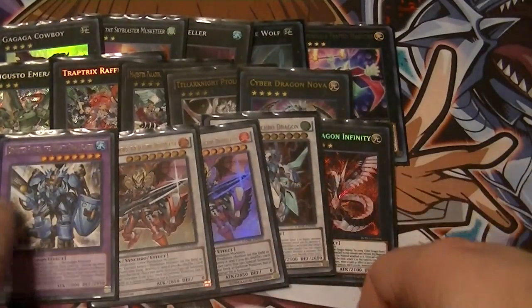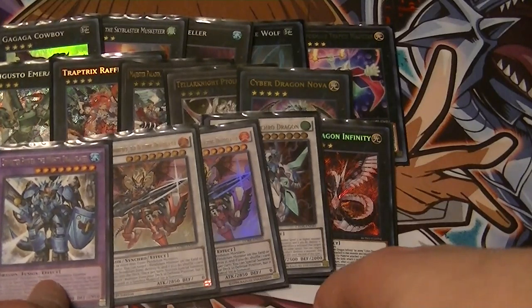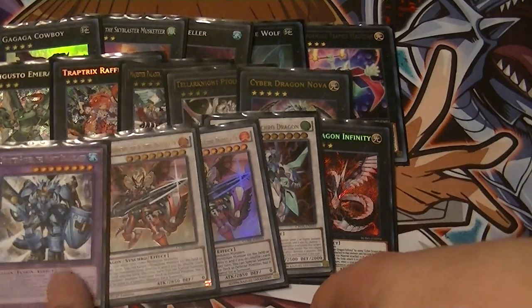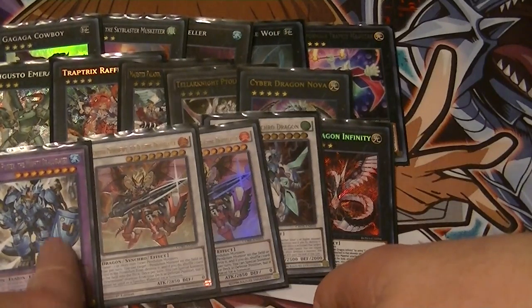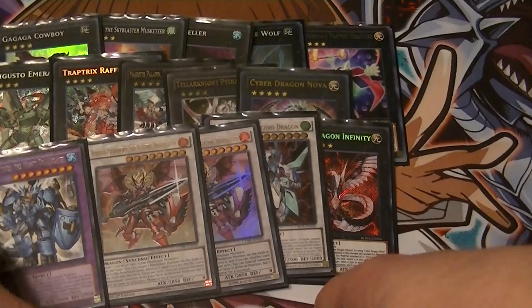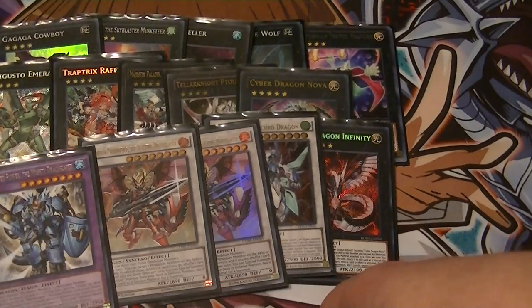And Dynister. Dynister is the one I'm iffy about having in the Extra Deck. It rarely comes up that it's even needed, even though it's got 2950 Defense. So this will probably come out for something else, not sure what else at this point.